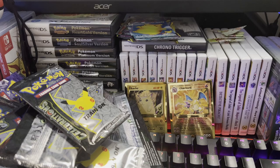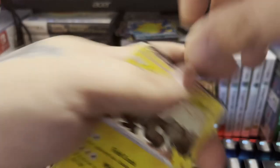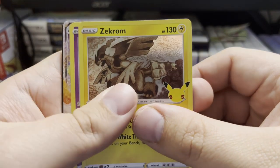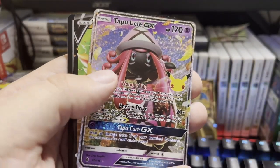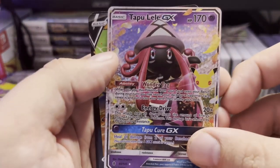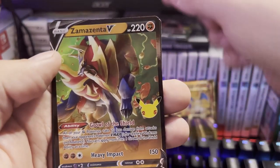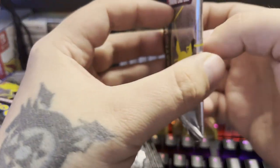Two more packs to go. Zekrom, Cosmog, Tapu Lele GX — said it was a hard one and we pulled two of them. Zamazenta V. Not a bad pull, not a bad pull.